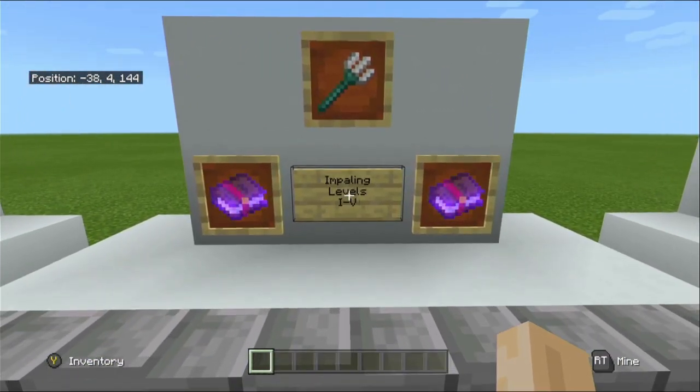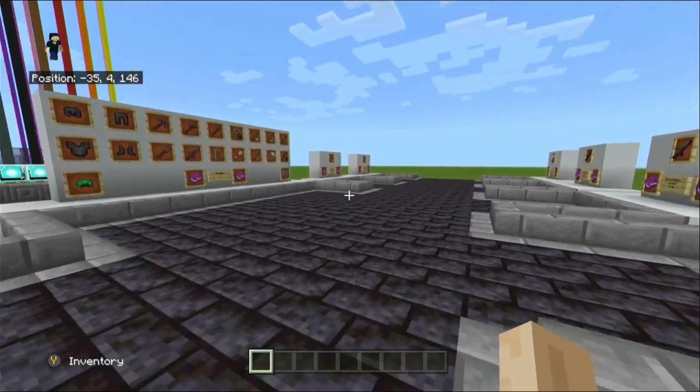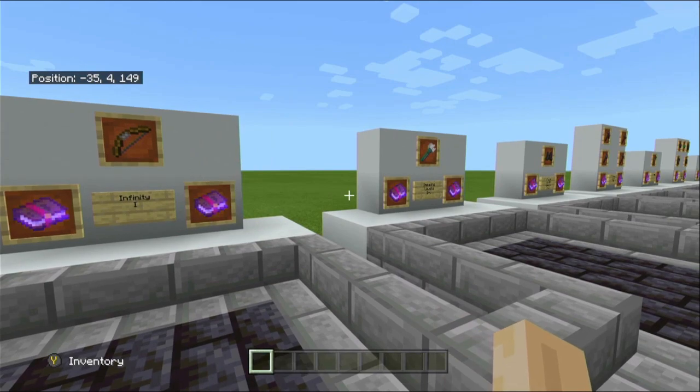Next we have Impaling. Impaling comes in levels one to five. It is a trident-only enchantment that deals extra damage to mobs that naturally spawn in water. In addition, the Bedrock edition also deals extra damage to other mobs in the water as well as when it is raining. So Java edition is only for mobs that spawn naturally in water, while Bedrock covers mobs that are in water as well as when it's raining. Impaling on Bedrock is much better than it is on Java.